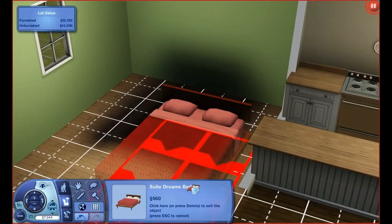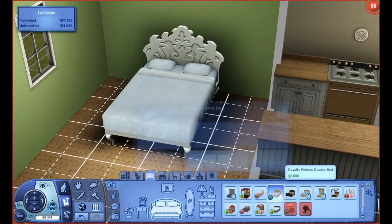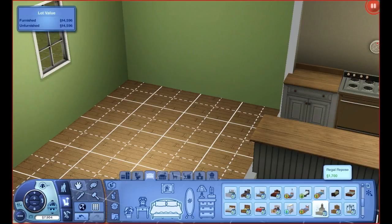There's another bed here as well - it's more luxurious and gives you eight energy for 2,800 Simoleons. So really all you're paying for is how it looks. It's adorable but I still like the other bed better because of the style. With this room we're going to go ahead and put in that cheaper bed.